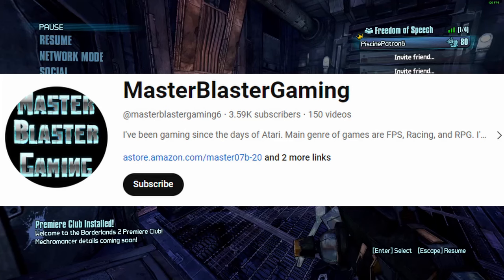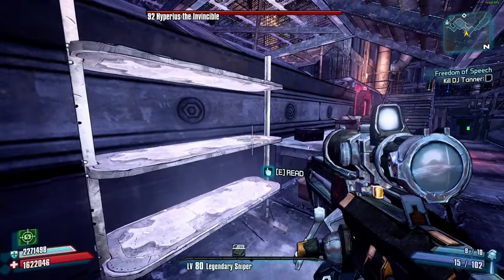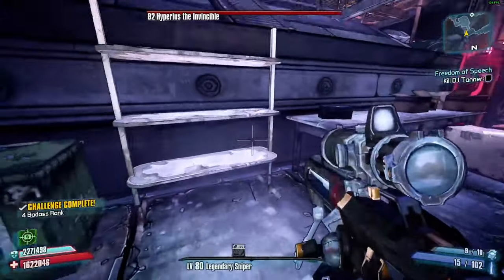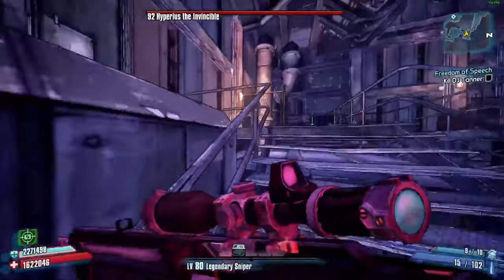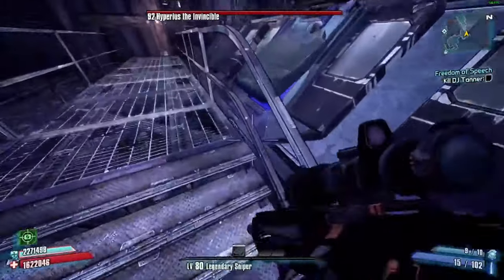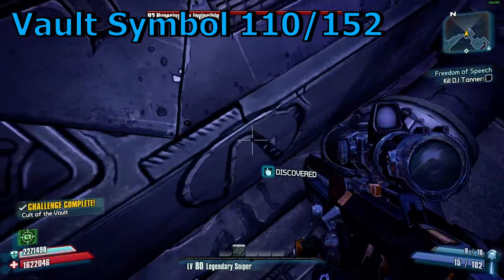Go subscribe to Master Blaster Gaming — this guy is a legend for Borderlands 2 completion stuff. He's got all the vault symbol videos and badass challenge guides for every map. He just doesn't upload anymore. I was literally looking at the last magazine but it was so bright I didn't see it. We did it everybody — all the badass challenges for Washburn Refinery! Actually wait, we're still missing a vault symbol — it's been under our noses this whole time. There we go, now we're done.